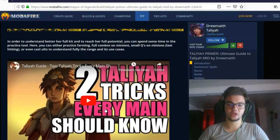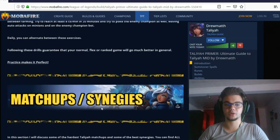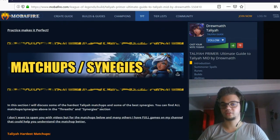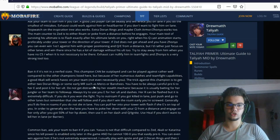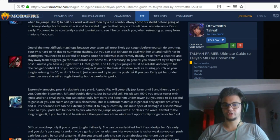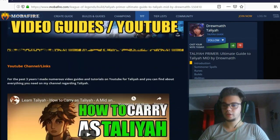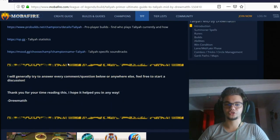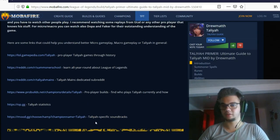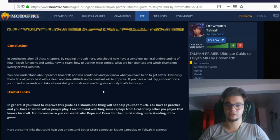Other combos to practice: the Q-R combo or the Q-Flash combo. The last Practice Tool drill is getting as many CS per minute as possible while also poking a dummy, focusing on auto attacks and last hits. The matchups section is very long — I wrote a lot about individual matchups if you want to see them, plus synergies, YouTube links, conclusions, useful links for statistics, pro player builds, and you can join Taliyah Mains or my Discord.